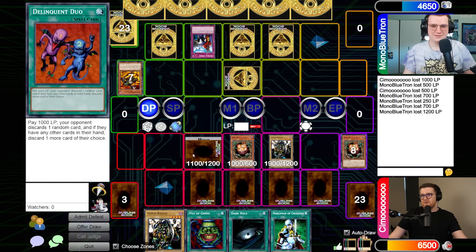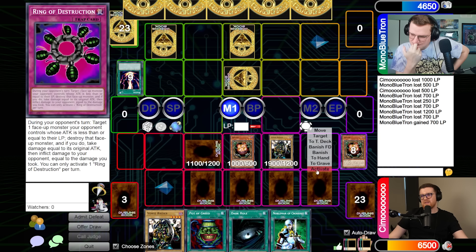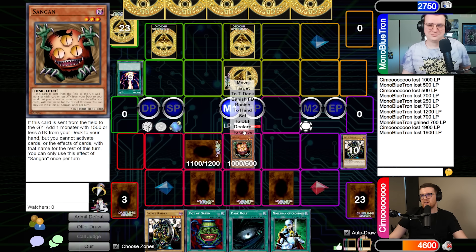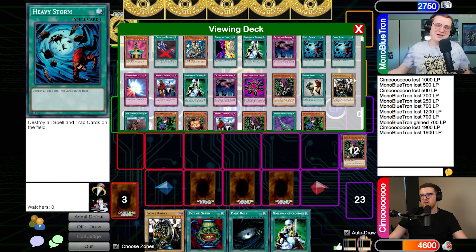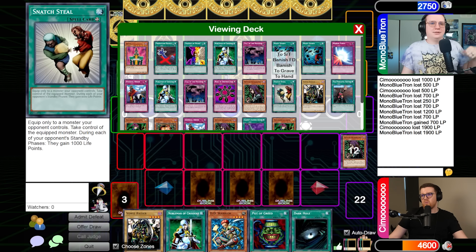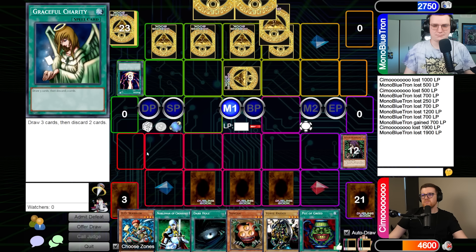Alex decides not to pay the 700 for IO, which Joseph notes is a bad sign. Alex decides to ring his own Vorse Raider to put Joseph on a clock. This activates Witch of the Black Forest and Sangan effects, which is problematic since the Mill player may wheel everything searched. Alex grabs DD Warrior Lady because that card is weak, and also gets Sangan, since Sangan is a liability against Mill.